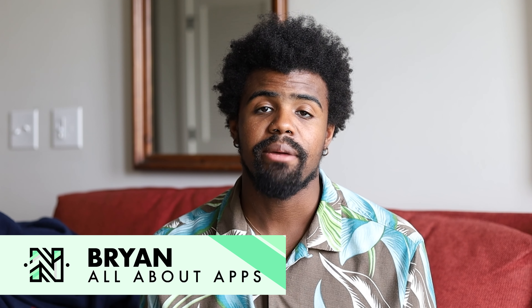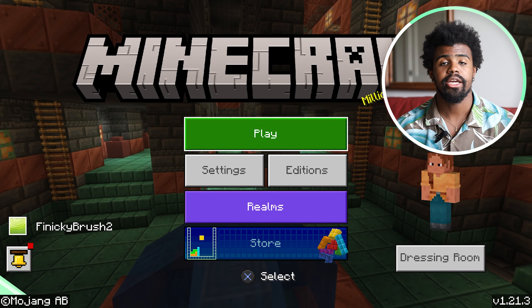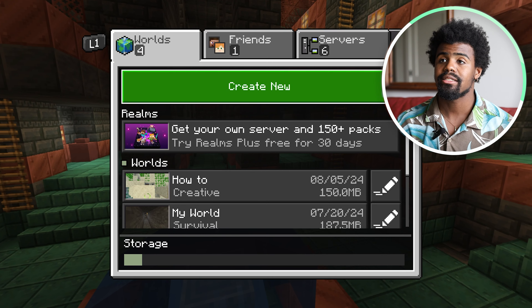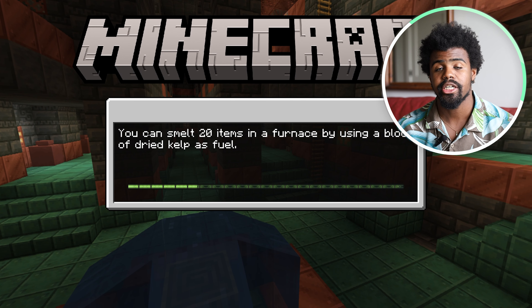Hi guys, my name is Brian and today I'm going to be showing you how to find the Heart of Sea in Minecraft in the Bedrock Edition. We're going to go ahead and jump right in. We're on the PlayStation 5 today, so I'm going to start by hitting the button X. Scroll down to your world selection — I have a how-to world made here just so I can show you guys a couple of tips and tricks.